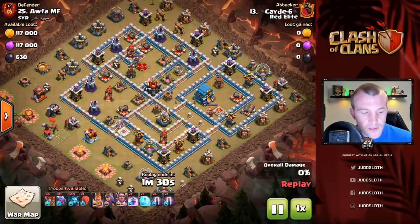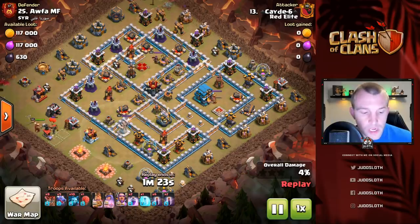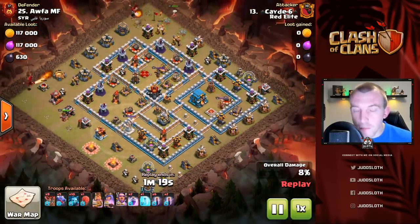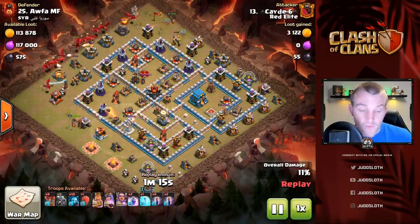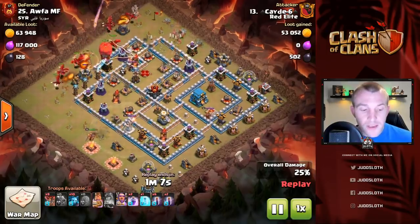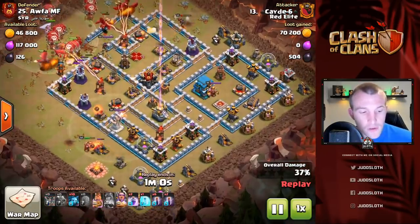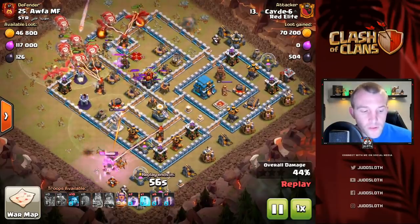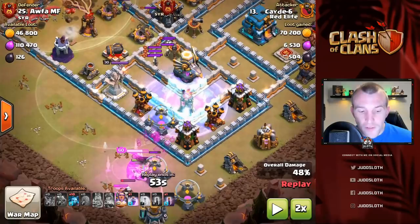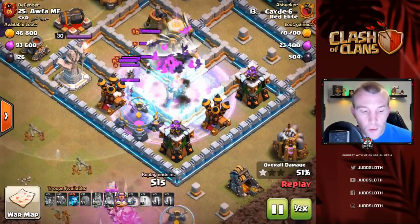In this one, all of the wizard towers are pushed to the left-hand side of the base, and across to the right-hand side we don't really have any — we just have the multi inferno down at the bottom, and that is about it. We're going to set up the funnel for the dragons via the king and queen on either side. Again, it doesn't matter which way you come at the base — you can do the bat spell beforehand or afterwards depending on what you're trying to do with pathing. As the dragons come through, the wizard towers are attacked first, and then we attack on the back end with the bat spell. The multi inferno is the only splash damage at six o'clock, so the deployment is directly on top of it.